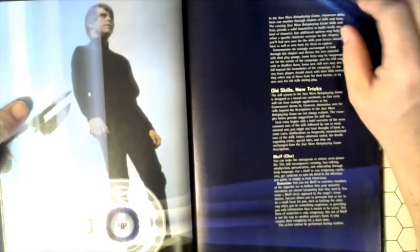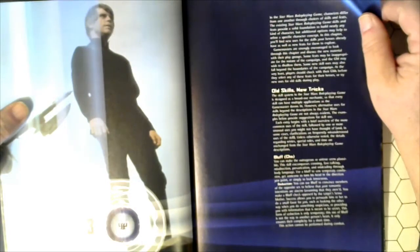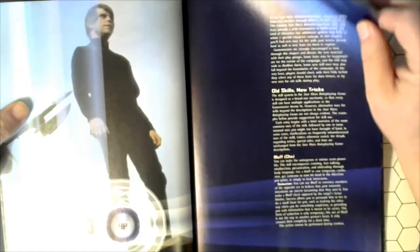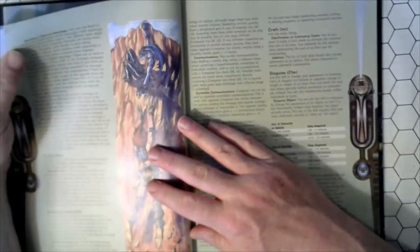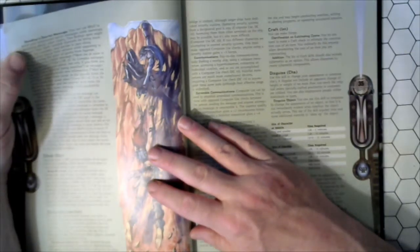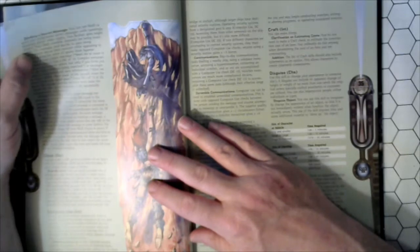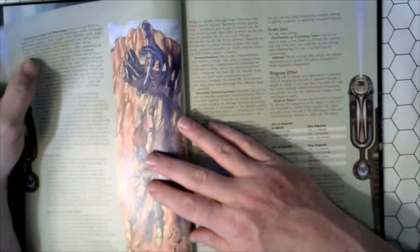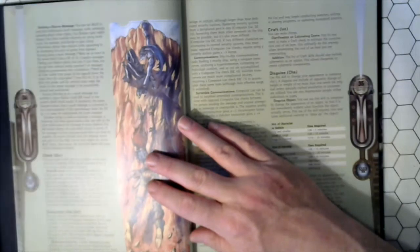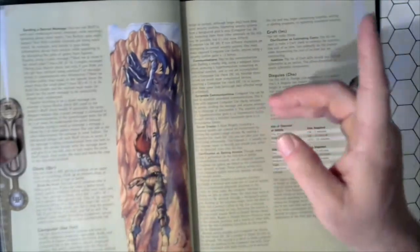Chapter 3: Skills and Feats. Old Skills, New Tricks. Bluff, Climb — Bluff: Sending a Secret Message. You can use Bluff to send and understand a secret message while seemingly speaking about other topics. Two Bothans and spies might suspect that their Comlink channels are being monitored and decide to pass along information about their mission while appearing to be discussing the price of greens from Agamar. Using things outside the box.